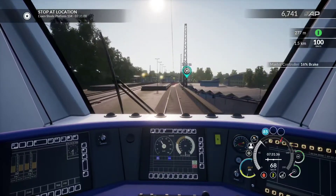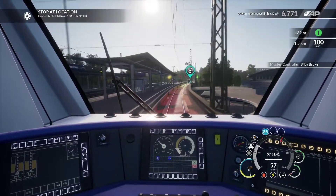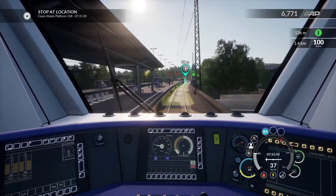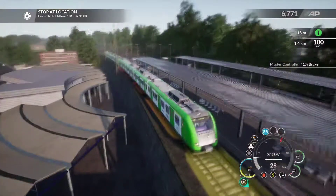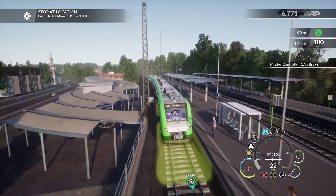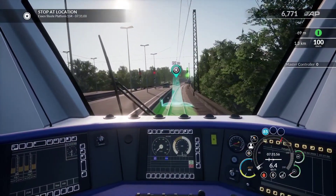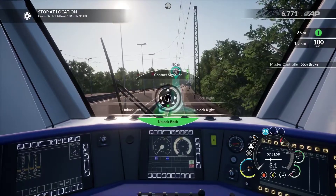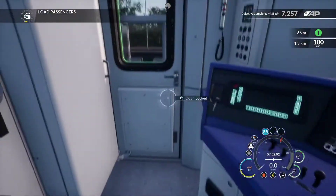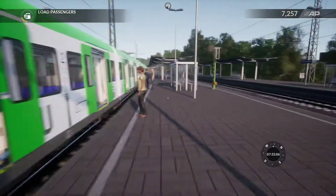This is Essen Steele, which is a big interchange. You'll notice the platforms here have a different numbering — I believe that is because this is a combined S-Bahn and U-Bahn terminus, and the bus platforms have the appropriate numbers while the rail platforms don't. Let's have a look around the platforms and see if there are any discoverables.